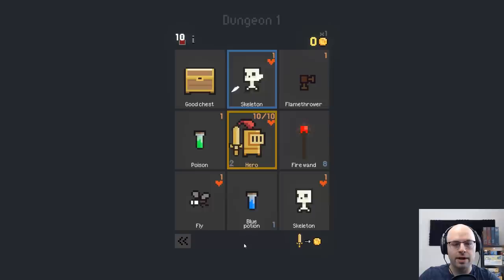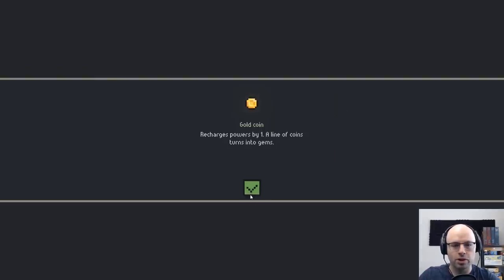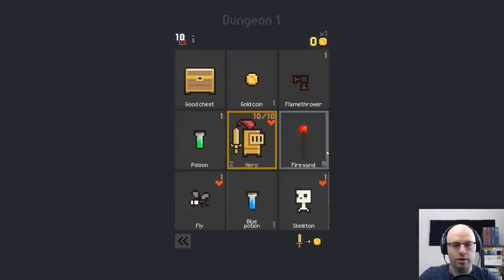Collect as much gold as you can — the treasure hunt is on. Gold coin — recharges powers by one. A line of coins turns into gems! So you're telling me if I create a line of coins, they get stronger?